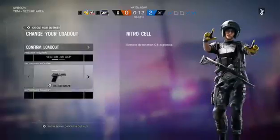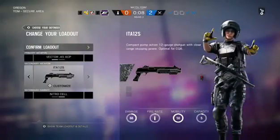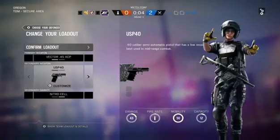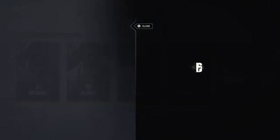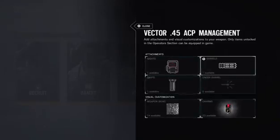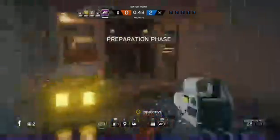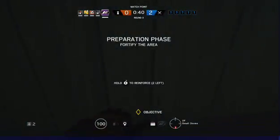Okay, no one's taken the new operators so we are going to be using Mira. She also has a shotgun but I don't really like using it, so we're going to use the One-Shot pistol, the ACOG, and the Vector. I was using compensator, holographic sight, and grip. Let's try this.